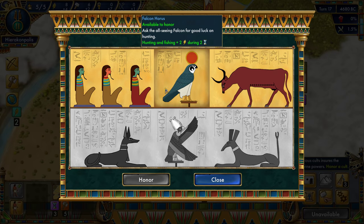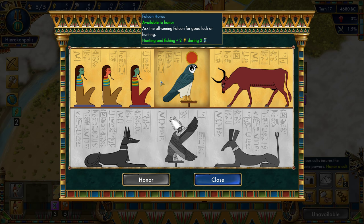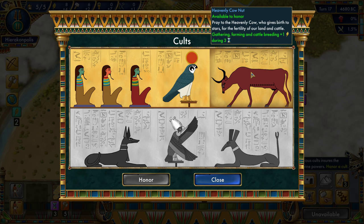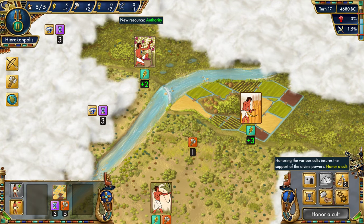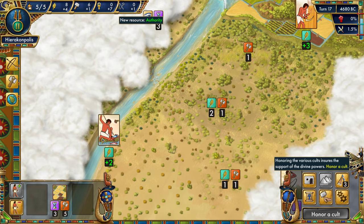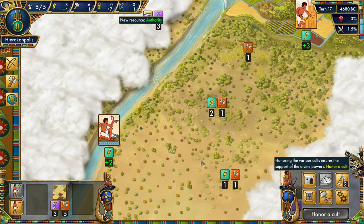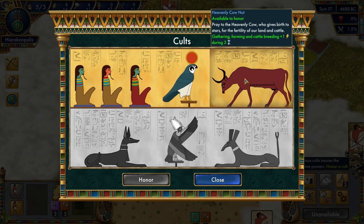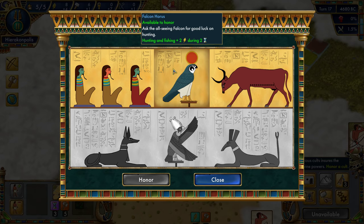We're working on the Neolithic Revolution mission — need 15 production first. The cult menu lets us offer sacrifices to the spirits of our ancestors. We get one per turn. Options include hunting and fishing plus two, and gathering, farming, and cattle breeding plus one for three turns. Let's figure out the optimal placement — move a worker to a fishing tile for maximum food. If we put someone on hunting and fishing that gives us different bonuses.